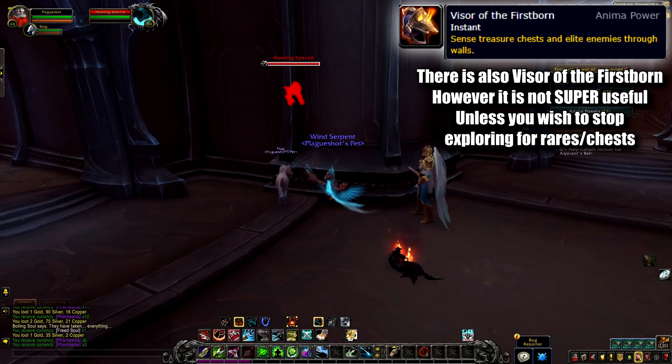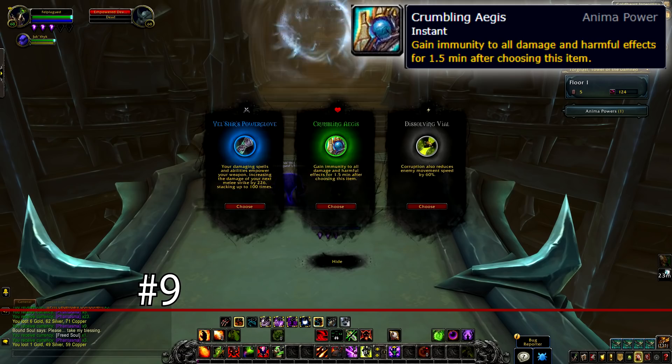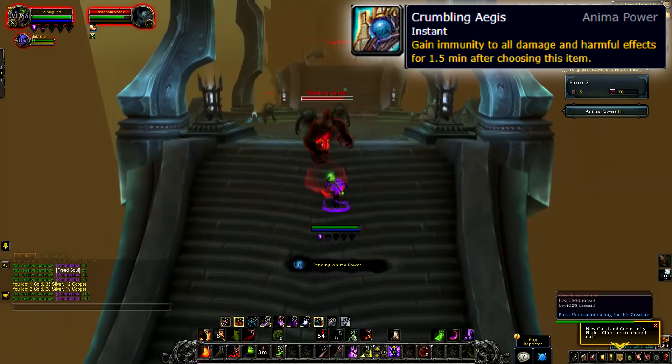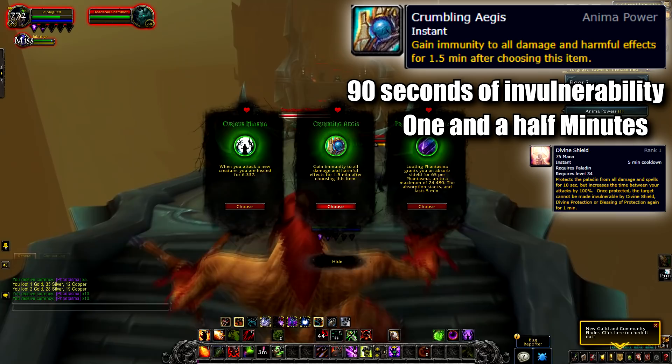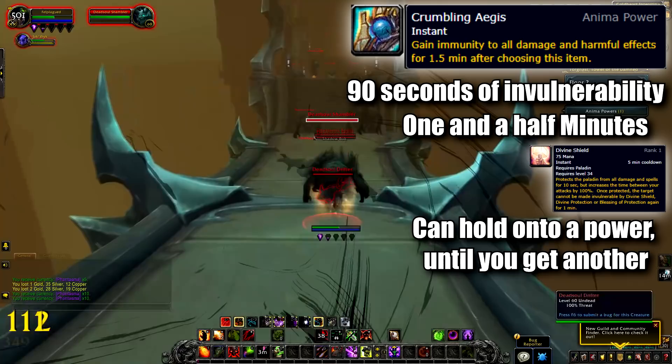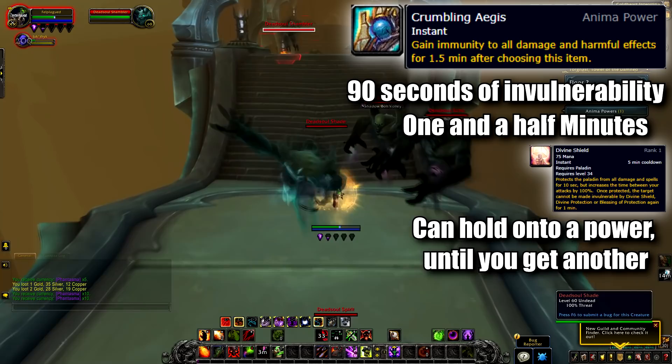Next at number 9, we have a very quick and simple one: the Crumbling Ages. This disintegrating shield gives you its last bit of protective force. From when you choose this power, you have one and a half minutes of being entirely immune to all damage and harmful effects. This is a paladin's bubble's bigger brother, and it's powerful. Especially since when you collect a power you can save the choice in case you're in combat and can't select it right away — meaning you can find a big group of mobs, pull them together, and use this for an unstoppable room clear.